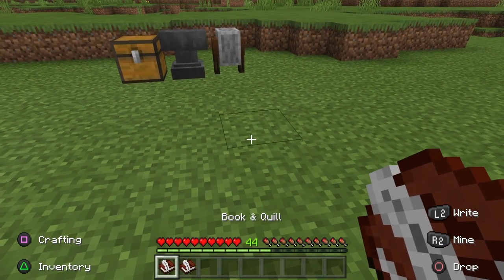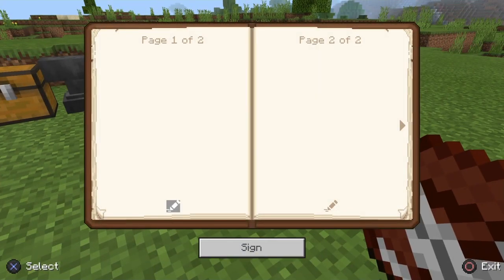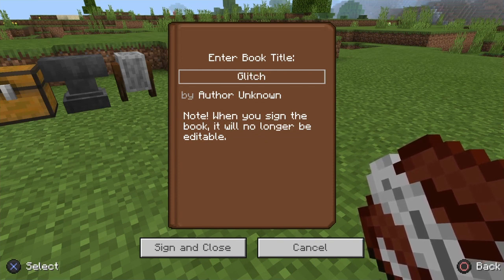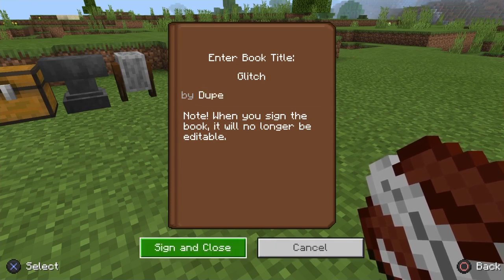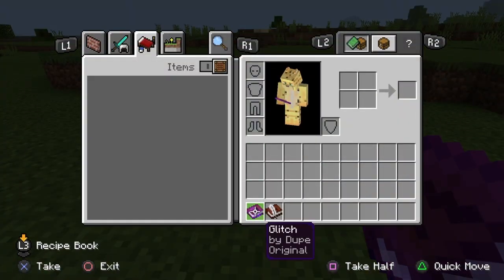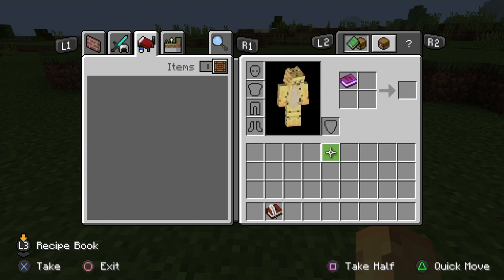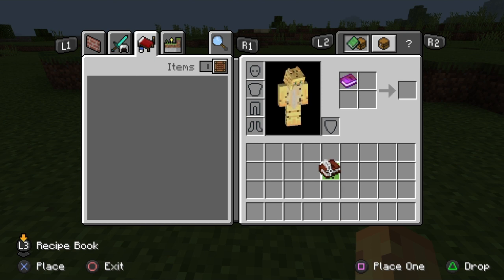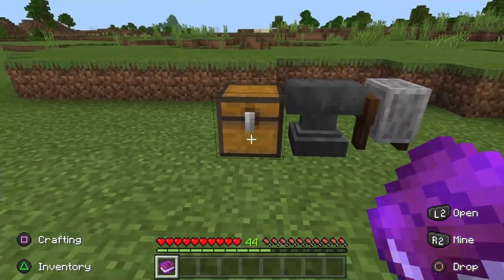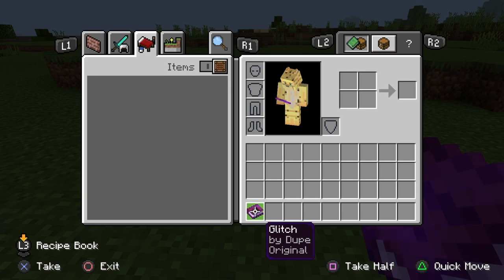First, you want to get two books and quills, then sign one of them — just name it something random, name the author anything too, and sign it. Once it's signed, open up your inventory, take the signed one and put it in the top left corner, and take the unsigned one and put it in the bottom. You're going to get a book that looks like a copy.